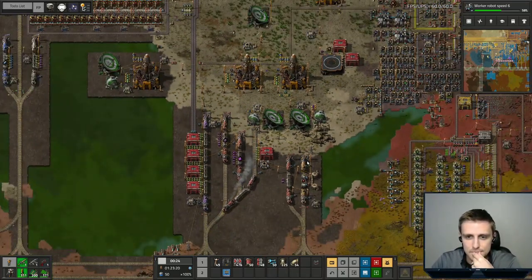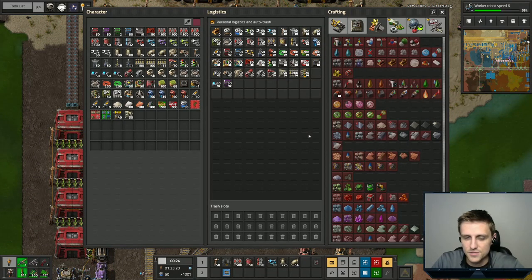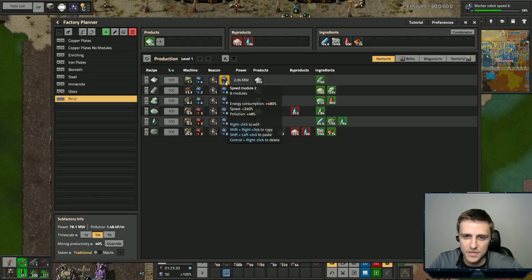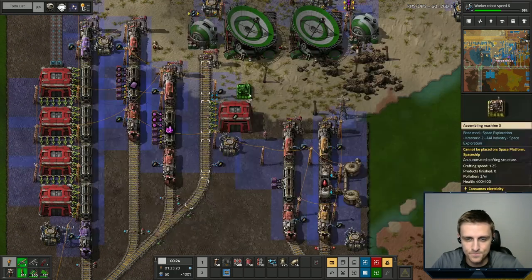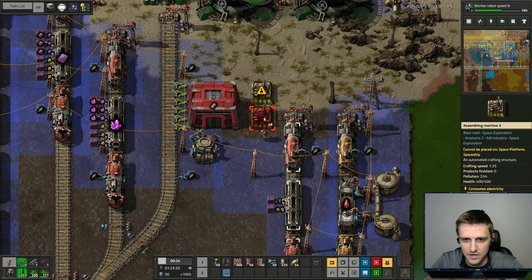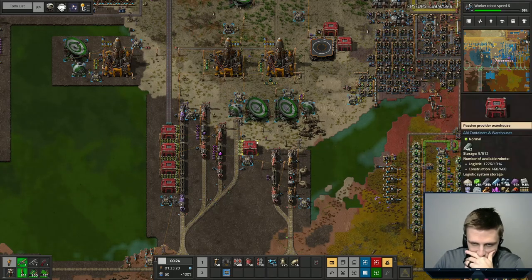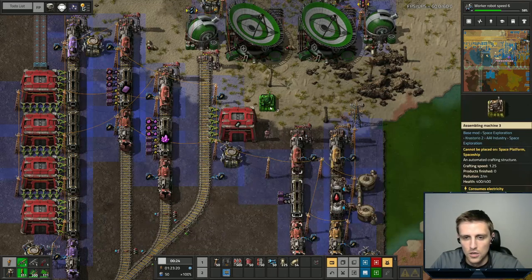So there are two options. One is to just turn the ingots into plates here. The other is to ship them up to outer space as ingots and turn them into plates up there. That might be good in one sense because you save space in your rocket, but it might be bad in another sense because then you have to do all that infrastructure up there. Also, you can only speed module it anyways.